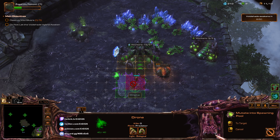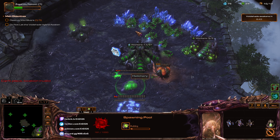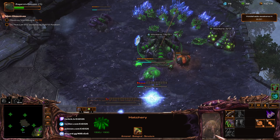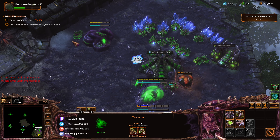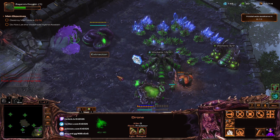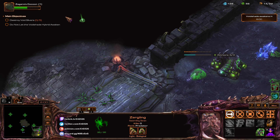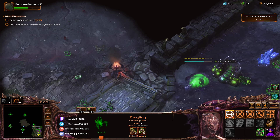Wait for this thing to hatch — come on, get out — there we go, okay good. The overlord goes here. I'll get this thing to the Banelings Nest. Send three units here. I'll draw one of the enemies here, just one — impossible — just one, there we go.